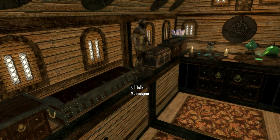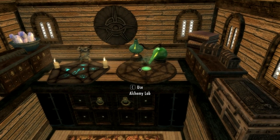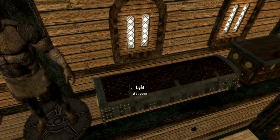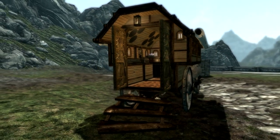The inside has got a lot of containers, all of them marked for different things, and you have an arcane enchanter and an alchemy lab. So you've got a lot of storage space plus the functional desks for alchemy and enchanting. That is very useful.